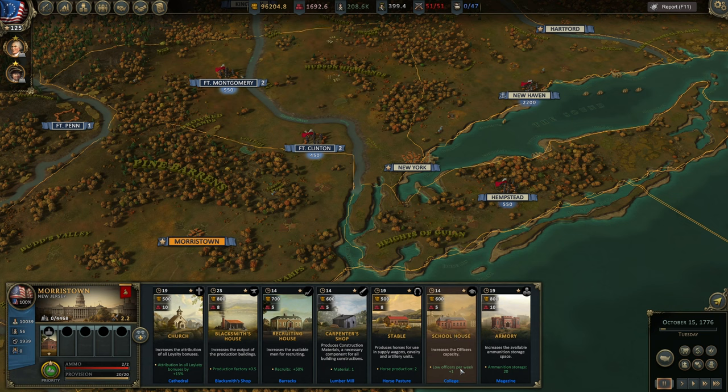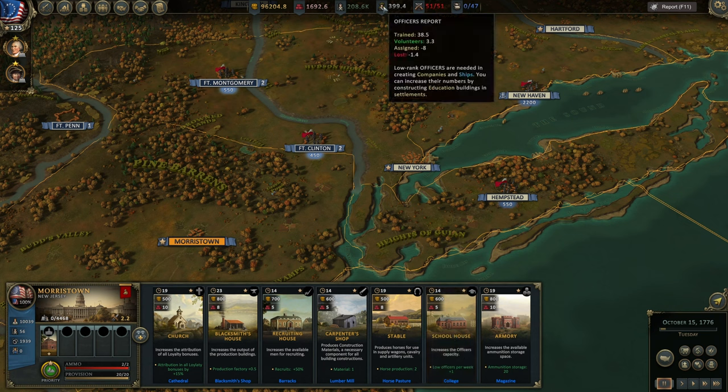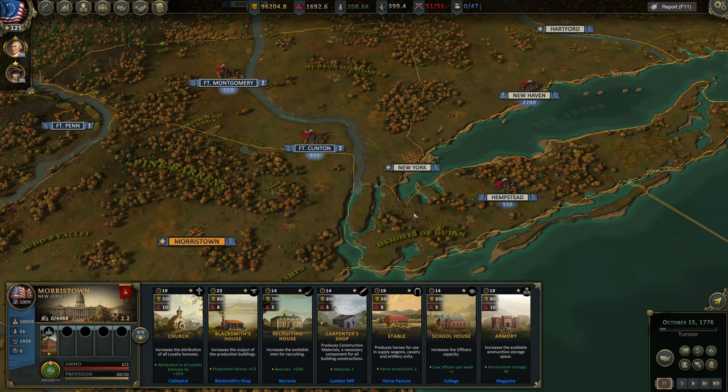Schoolhouses allow you to produce low officers — officers you cannot name but who exist in all of your armies. All regiments consist of regular troops and officers. As you fight battles and men die, you'll need replenishment and more and more officers. So this is one of the most important buildings in the game.